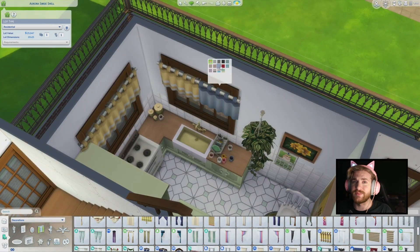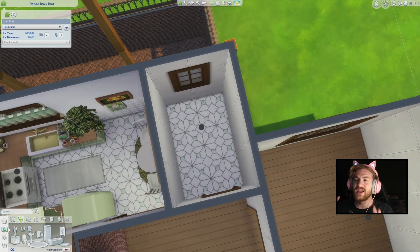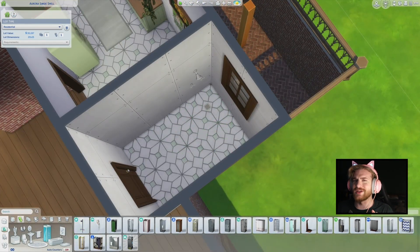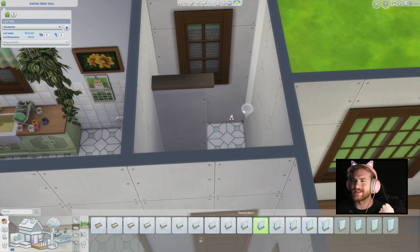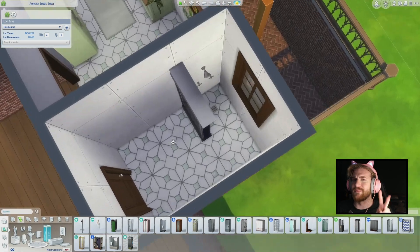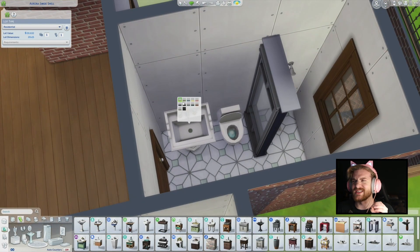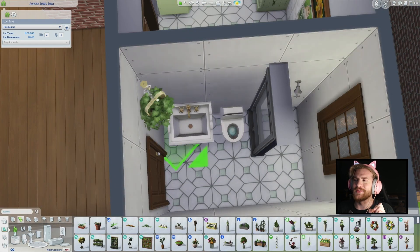I haven't even talked about this build yet. I went for a green colour scheme, as you probably saw while I was babbling. I really liked the modernized kind of old style that I went with this build.